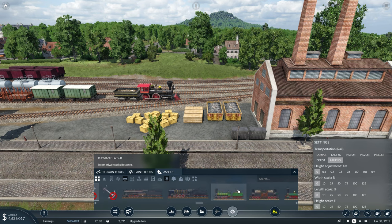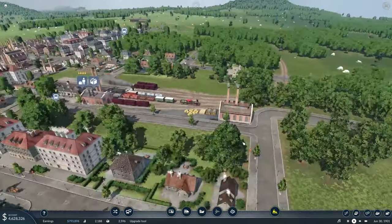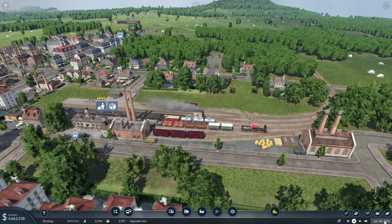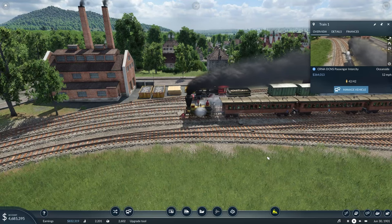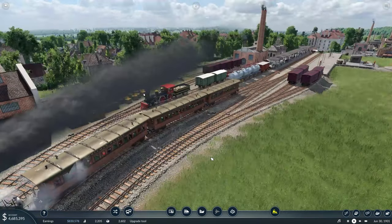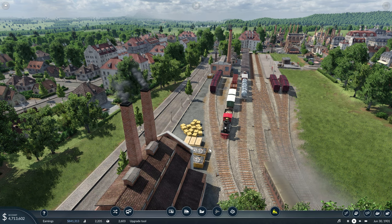I think some stuff comes along later on once you get to new eras. I know in some of my other games I have a lot more stuff, but I'm also in the 70s. That'll happen as we move forward in the game — we're still on June 30th of 1901. So we're still making money — we're up to 4.6 million.